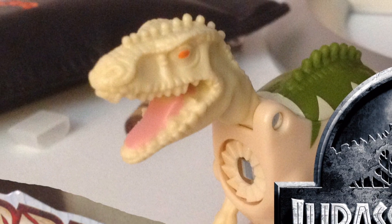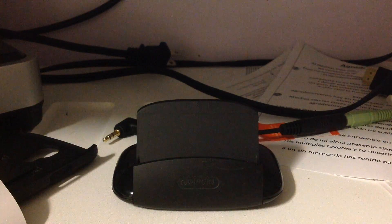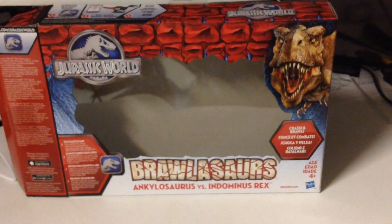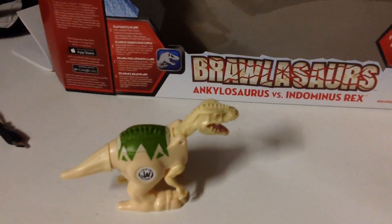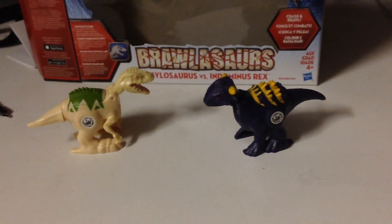Brawlosaurus Toys from Jurassic World. Sorry, this is sort of a weird quality video, but I guess it's the best I can do. Straight to the point, we got this thing - the Brawlosaurus Toys from Jurassic World. We have Indominus Rex and Ankylosaurus. These two came in that package. I unboxed them already because I wanted to see how they really work in a toy-wise fashion, so without further ado, a quick demonstration.